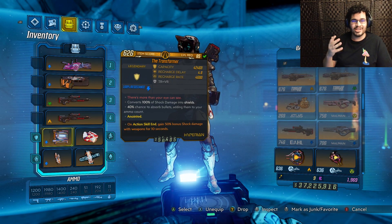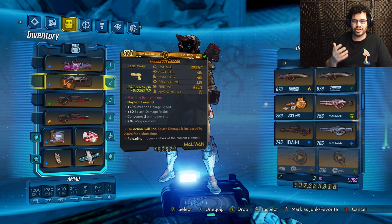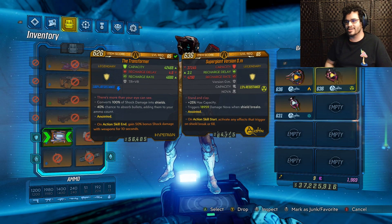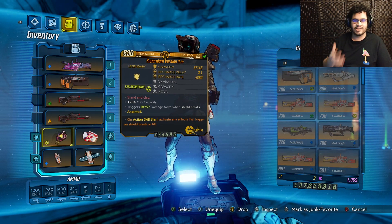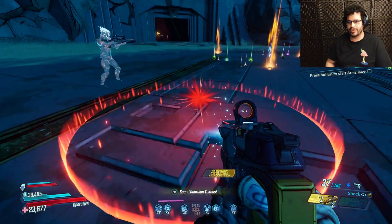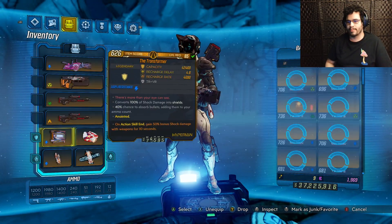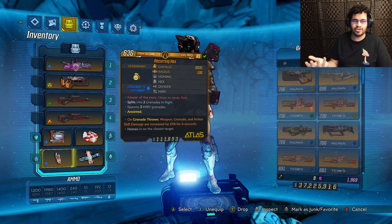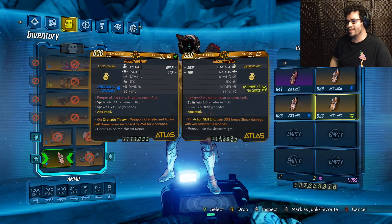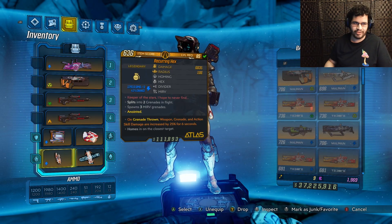For the rest of the gear: I always use the Transformer while mobbing with the Digiclone. Give him a shock weapon — a Shock Globetrotter or a Shock Beacon — and your clone will never die. It's a really cool combo. For bossing, we use the 0.M with the Action Skill Start anointment. The 0.M with the ASS Break anointment creates a circle on the ground — when you stand inside it, all your damage gets a 50% increase including your action skills. For the grenade it really doesn't matter; I'm using the 25% on Grenade Throw anointment. We are using Duct Tape Mod in this build because it adds more damage to the Digiclone.